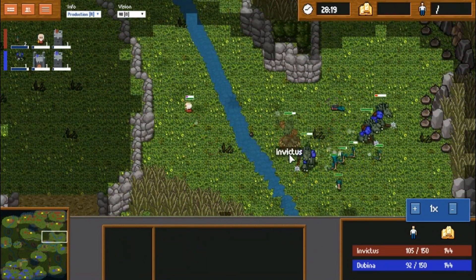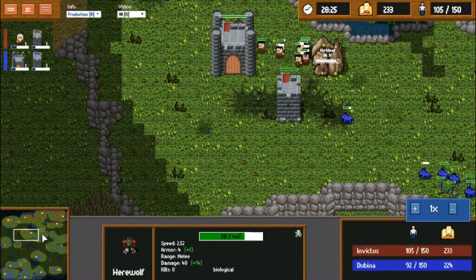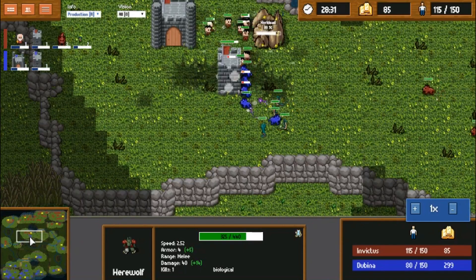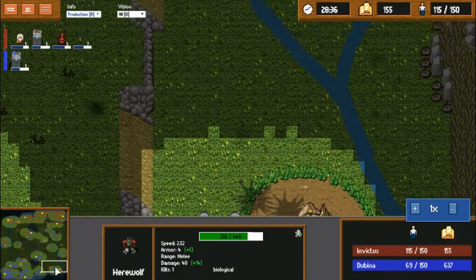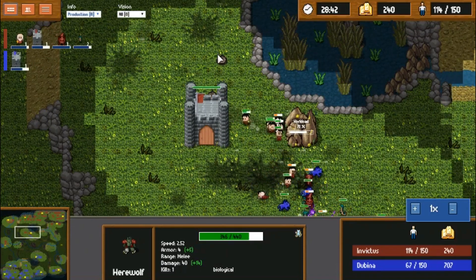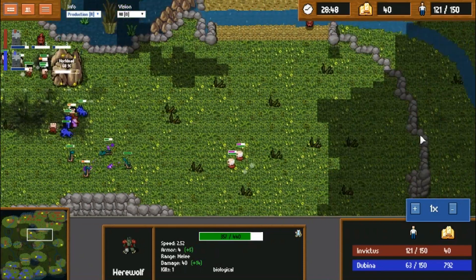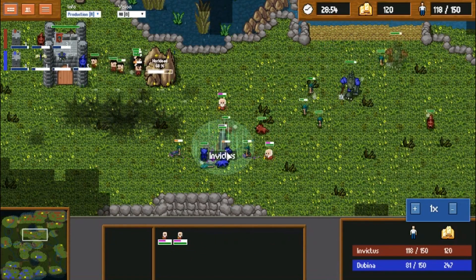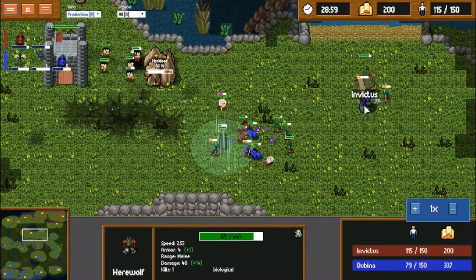Making that werewolf invisible was a great idea — it boosts the damage slightly as well as making him impossible to attack. This base will die, although Dubbina's army will also die. Towers coming up from Invictus. These priests should not engage alone, but they're able to get reinforcements in time — this werewolf is just going to town.